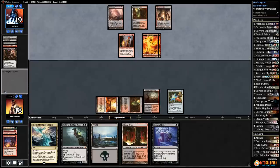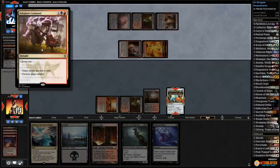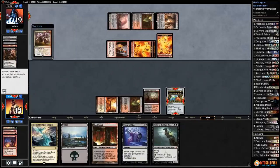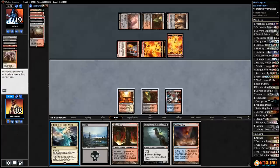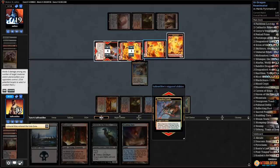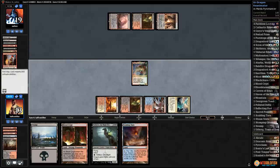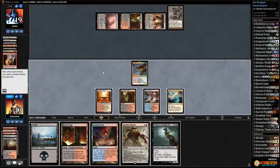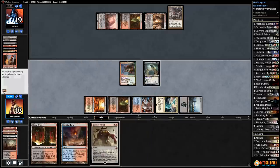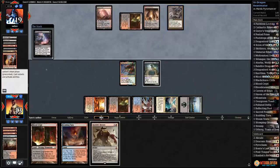Sacred Foundry tapped — opponent gets in, down to 18. Play Prism, Bloodstained Mire — plan A is reanimating Atarka to get rid of tokens and Pyromancer. Kolaghan's Command — opponent probably should not have chosen discard because now we get to discard Unburial Rights. Crack Bloodstained Mire, grab Steam Vents — no Surgical! That's probably game. With an 8/8 on an empty board, opponent needs to find Ensnaring Bridge. And they do.